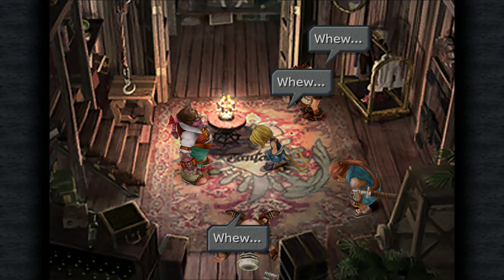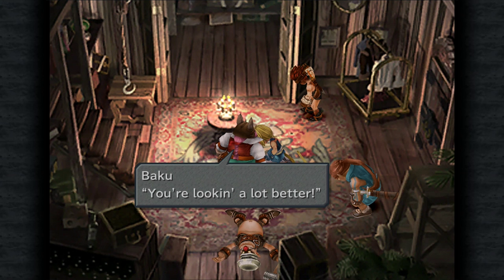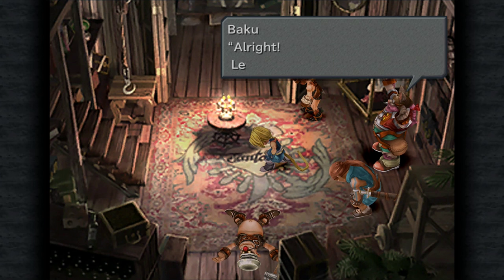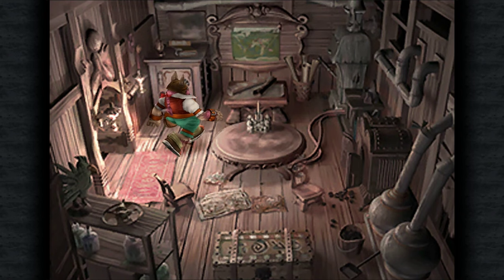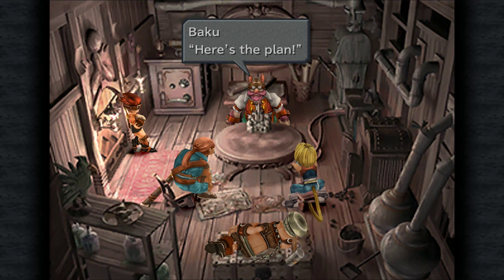So if you haven't guessed already, we know this guy — well, we don't, but they do. It's Baku, and he is our boss — the boss of our little group here. We're going to learn a little bit more about that in a moment.